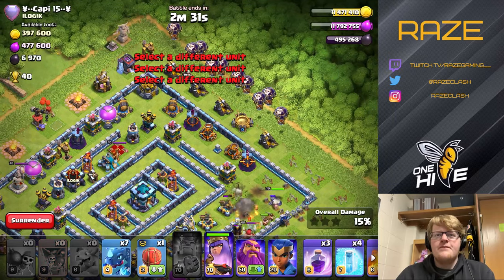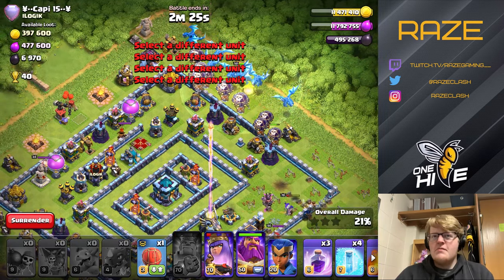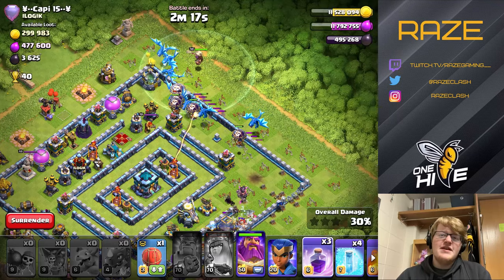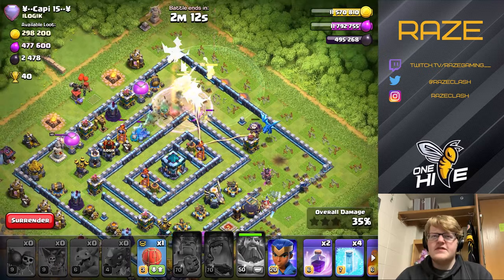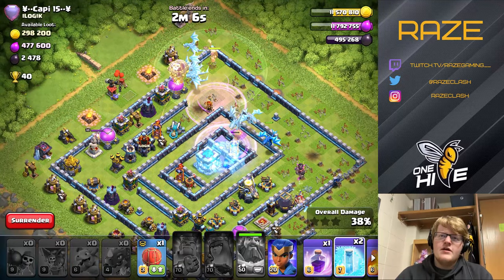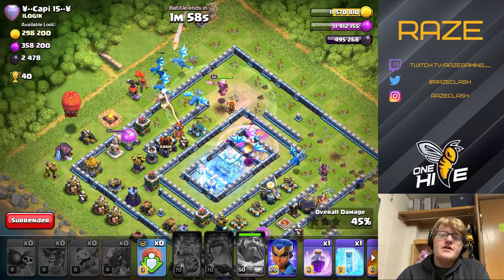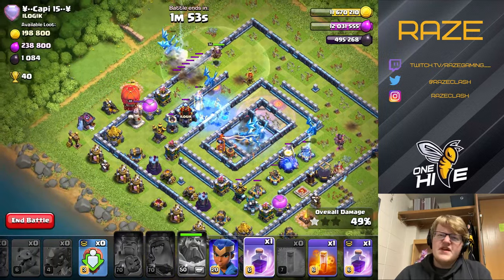On this base, the e-drags come in from the top and are just spammed in — that's kind of the beauty of this strategy. The spammier it is, the better the attack goes, which is a little strange but that's how it works. A couple of e-drags make their way to the middle, and along with a couple of freeze spells, you should be able to take out the town hall. If not, we can use the stone slammer on the town hall, but it's pretty safe there at the moment.